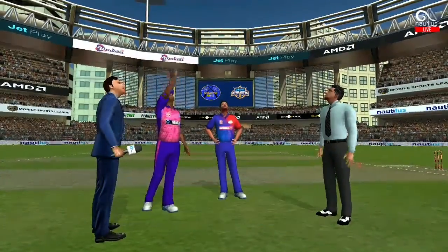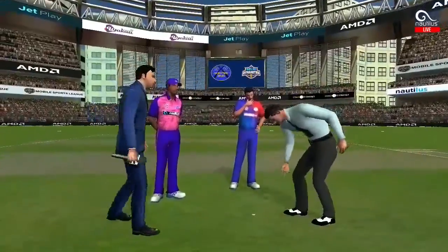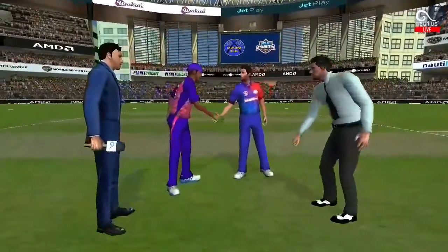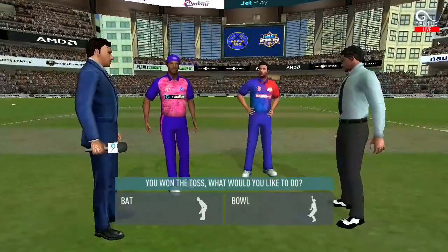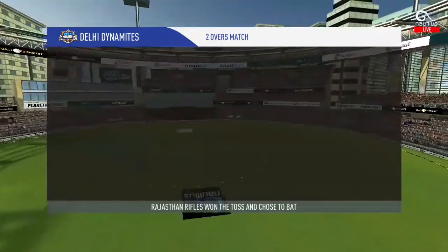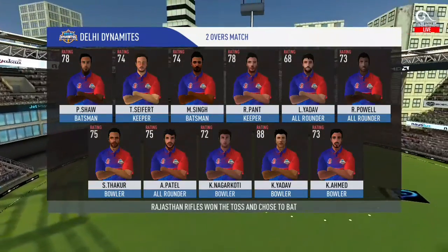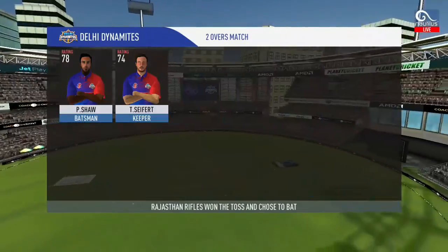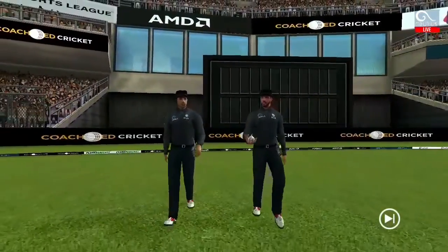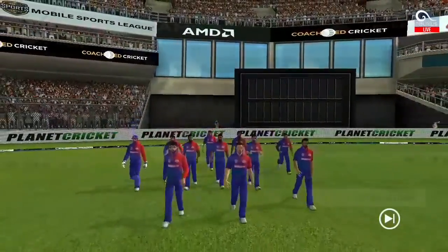We have both the captains in the center with the metro. Tails is the call and tails it is — it's a good toss to win, we really need to make the most of the conditions. These are the playing eleven, a lovely day to play cricket. Here we have the two umpires walking in with a brand new ball; in comes the fielding side, they look charged up and ready to go.